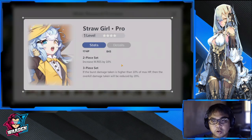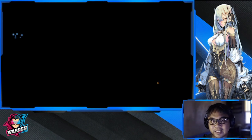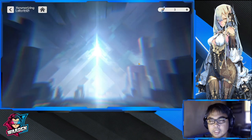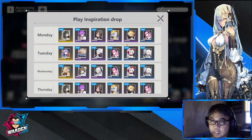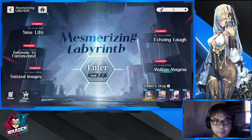Starting off with Straw Girl — Struggle is pretty much a common. We can get her in the Mesmerizing Labyrinth, so let's go back to the lobby and check the drop rates there. Struggle is definitely going to be available there. This play is decent — if burst damage taken is higher than 10, the overkill damage taken will be reduced by 20. So this is a damage reduction play.